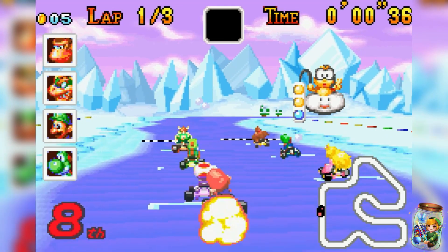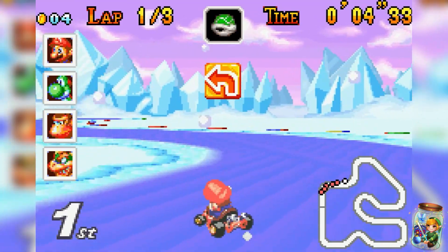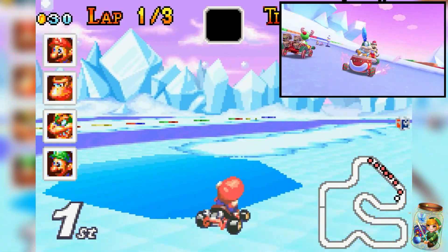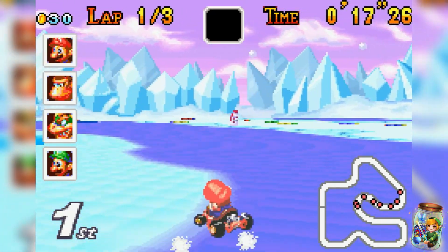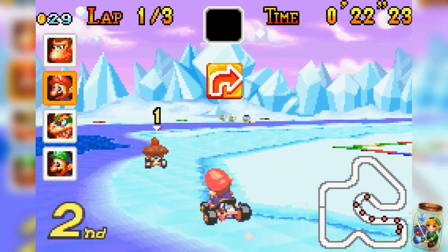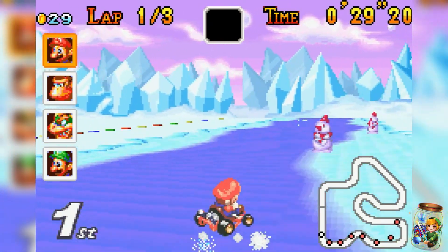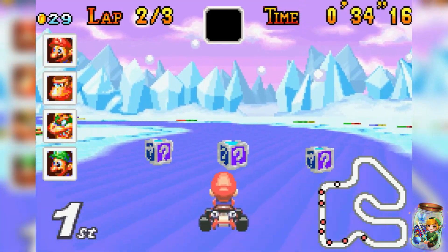Snowland debuted in Mario Kart Super Circuit and is presented as the first course in the Star Cup. It has since been remade in Mario Kart 8 Deluxe and will soon be released in Mario Kart Tour's 2022 holiday tour, alongside a very cute Lemmy alt. As per its naming convention, Snowland is a winter-themed track — in fact, it's a complete winter wonderland. The course is lined with snowmen, icicles, and even little adorable penguins. The track makes you feel like you're one with nature, as the background only contains glaciers and the surrounding snowy mountains, perfectly encapsulated by the peaceful purple-hued sky.